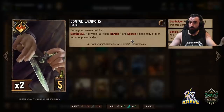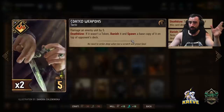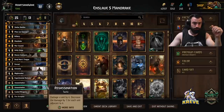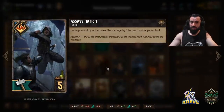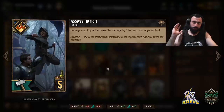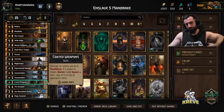You could take one Helge round one and then take the other later for even more control. Coded Weapons fits with the tactic theme — it damages an enemy unit by five, and if it wasn't a token, banishes it and spawns a base copy on top of your opponent's deck. You can brick your opponent's deck a bit, put thinning cards back on top. Maybe good to use round one to clog their deck. Assassination damages a unit by six — best used on a unit that's left alone on its own row for a clean kill.